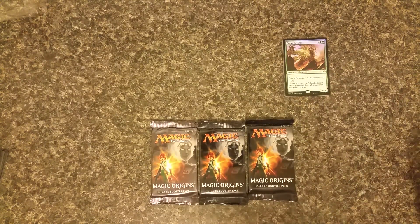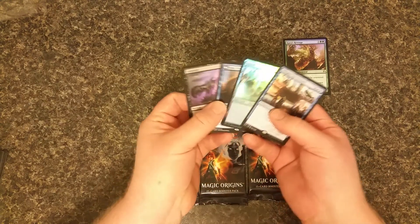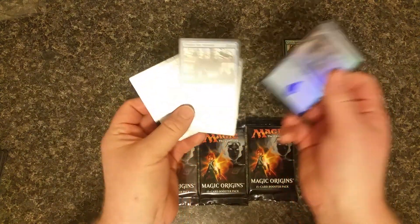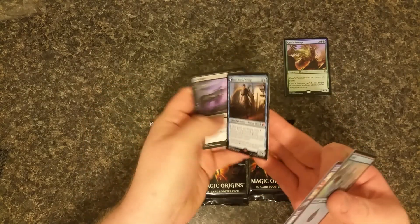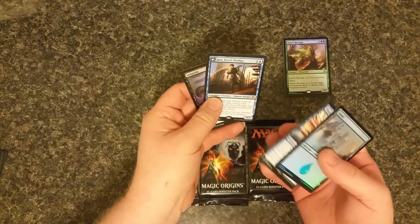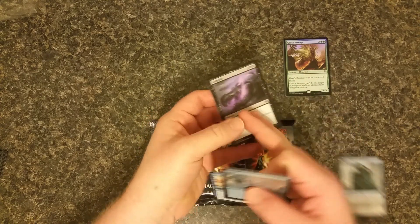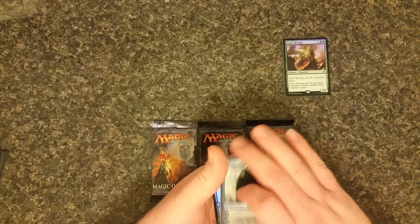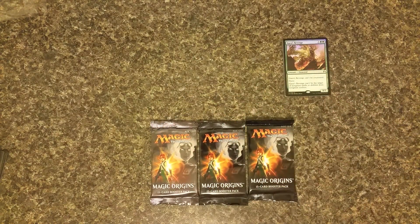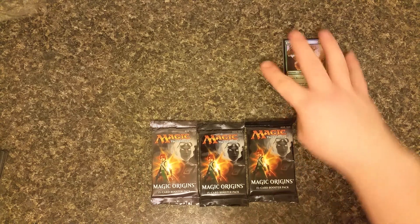The boosters that I opened that I could not include had these four cards: Languish, Island, Thopter Spy Network, a foil island of course, and I got my first Planeswalker flip card — Jace, Brynn's Prodigy, Telepath Unbound. Unfortunately those boosters were lost, so we're setting those aside and we're going to open up these three boosters for this video.